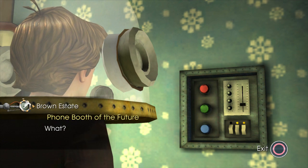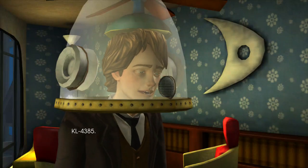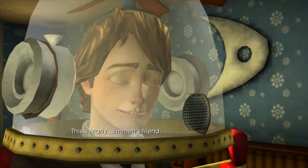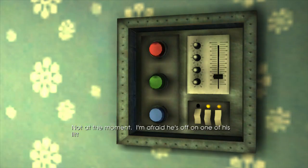We've got the phone booth of the future as well. Klondike 4385, Brown residence. 'Hey Hampton, how's it hanging, this is Marty, Emmett's friend, is he there?' 'Not at the moment I'm afraid, he's off on one of his little adventures.' Thanks, bye.